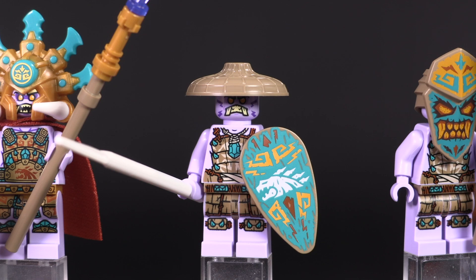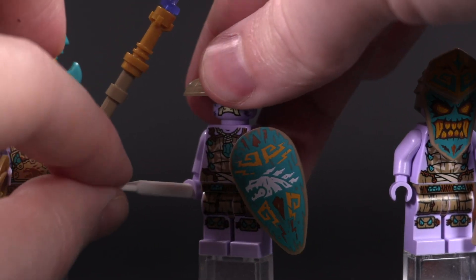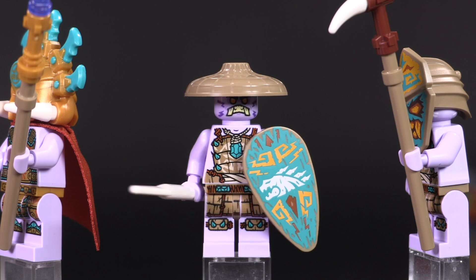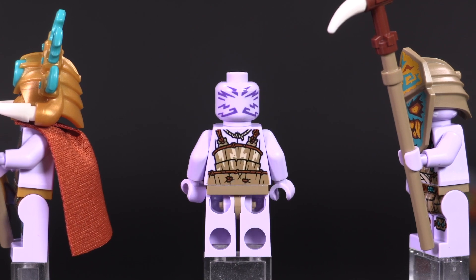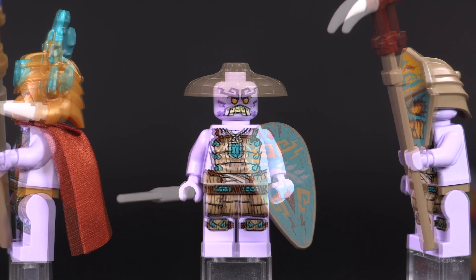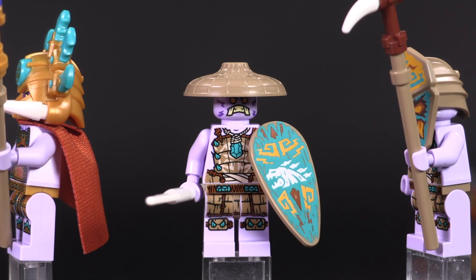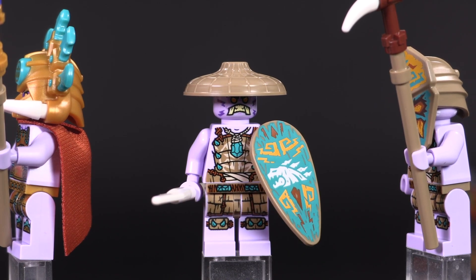Here is Rumble Keeper. He's got the standard body print shared with a lot of the bad guys — some basic almost bamboo armor on his torso print. I actually like his face print a little bit more than Chief Mammatus. The simple dark purple electrical details work really well for this bad guy. He appears in one other set, and his shield also appears separately. It's a really excellent looking shield — the detailing pops quite well against the dark tan.